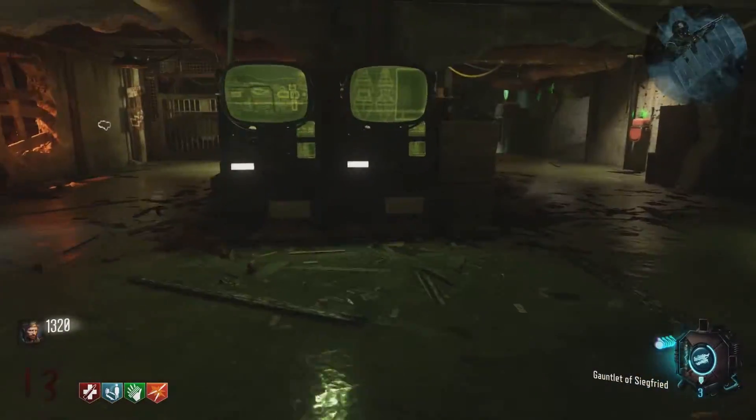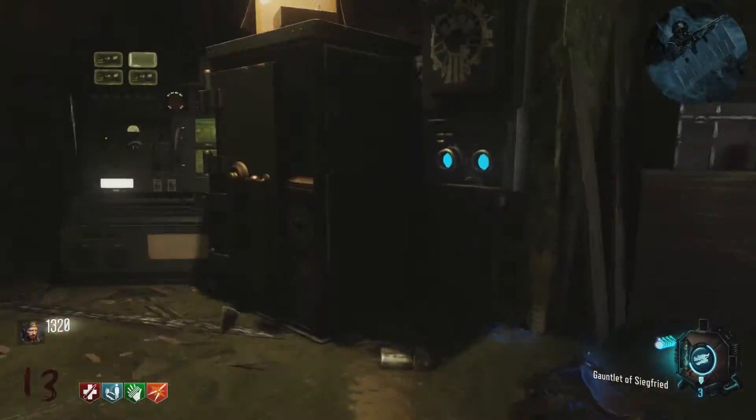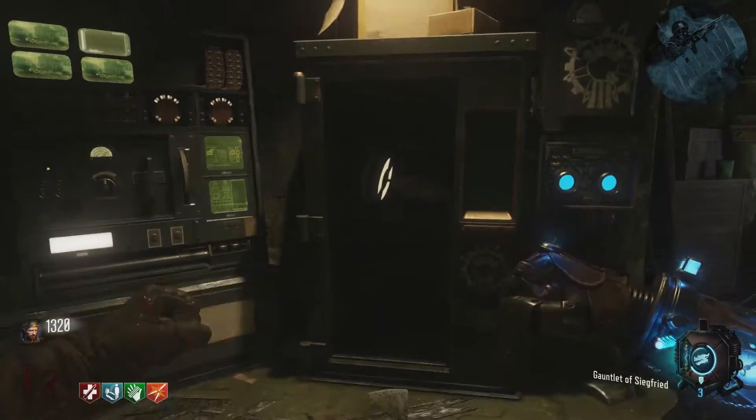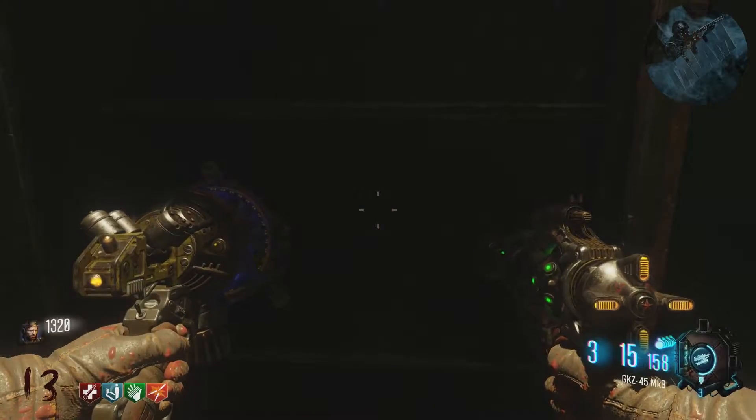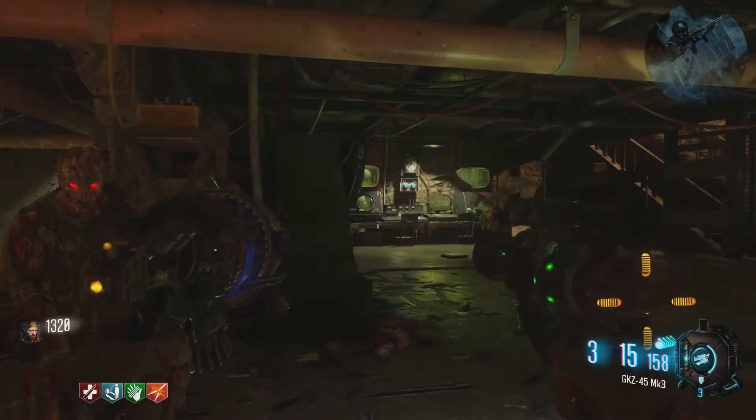It's actually a mixture of the flamethrower and the ripper from multiplayer. It's really cool, but I'll talk about that more at the end. So without further delay, let's get right into this. Our first step is to actually fly all the way to Pack-a-Punch.